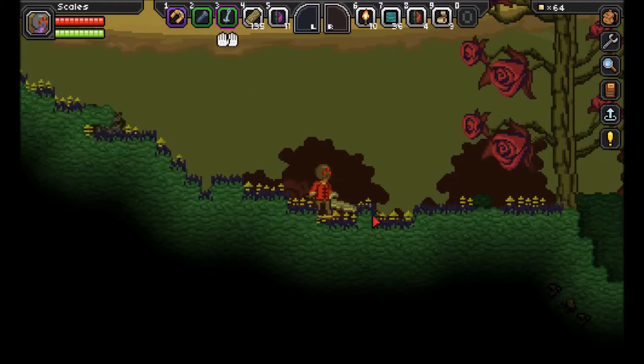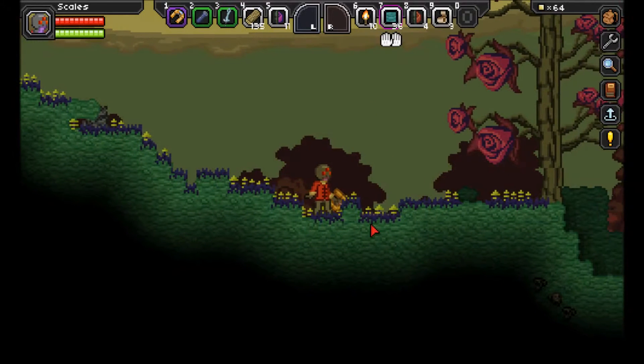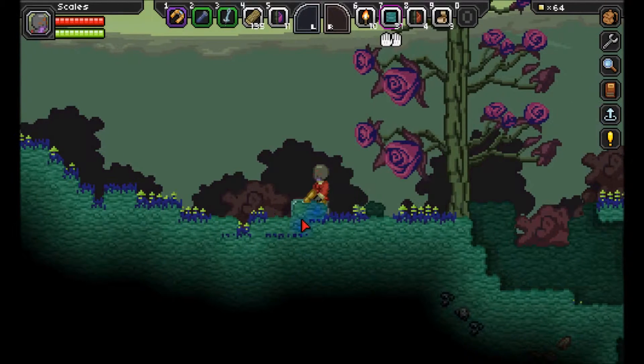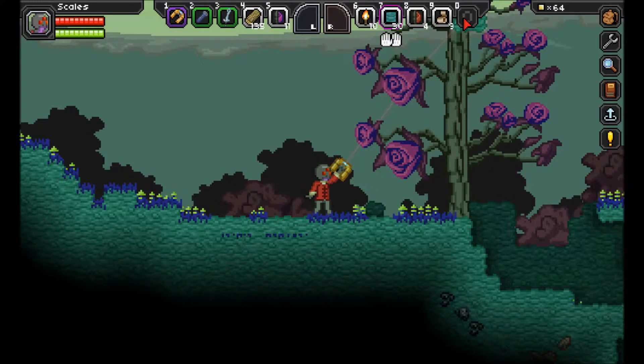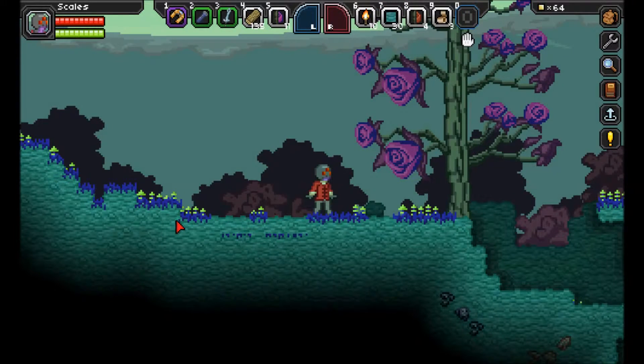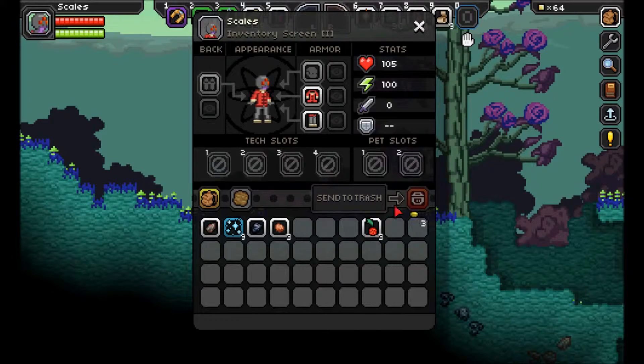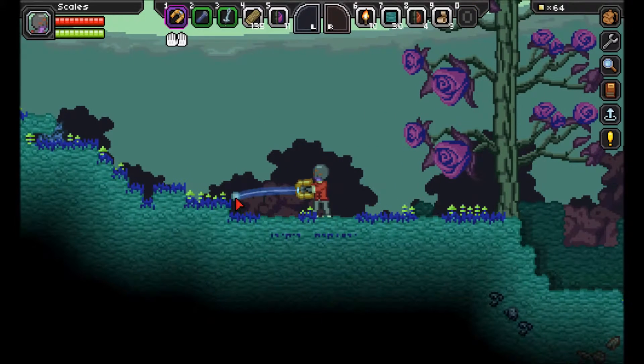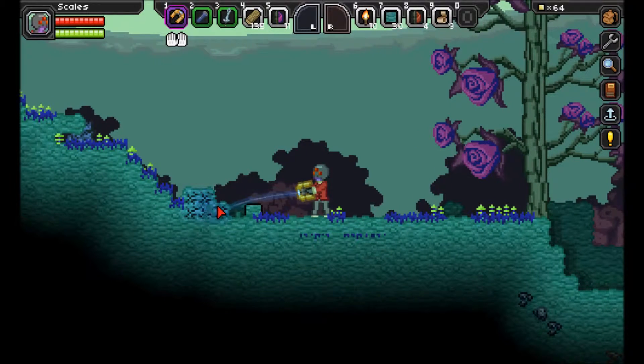Yeah, here we go. I think I'm actually gonna try to construct a little place here — I have not actually done this yet. All you need to do is click a material up here, and you can use the matter manipulator to place it on the ground. Or you could do it from your inventory, but the only problem is anything you select from there leaves the window open, so you can't really see too well. I'm gonna tear some of this ground apart over here so I have more space for a house. I'm not exactly sure what I'm gonna build yet.